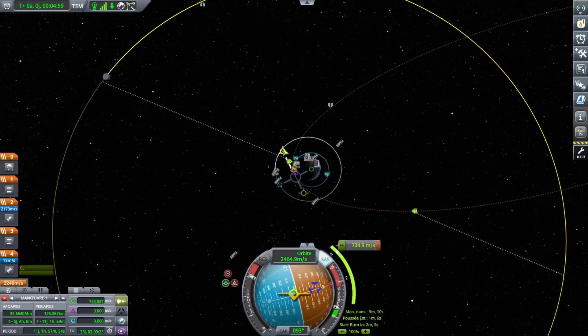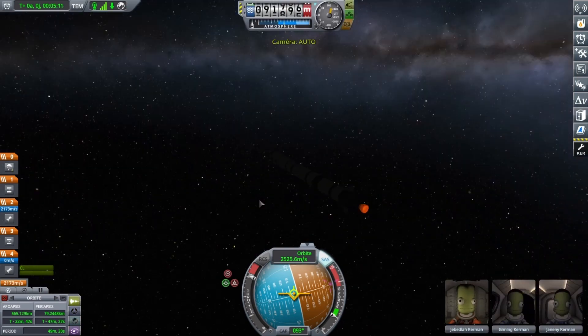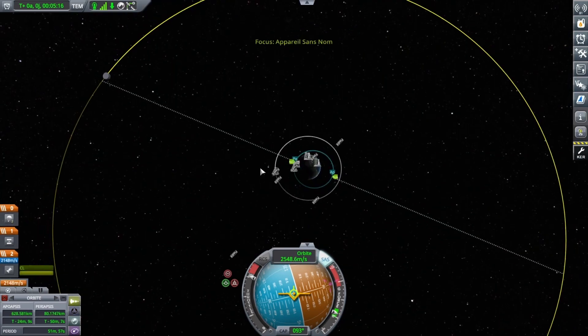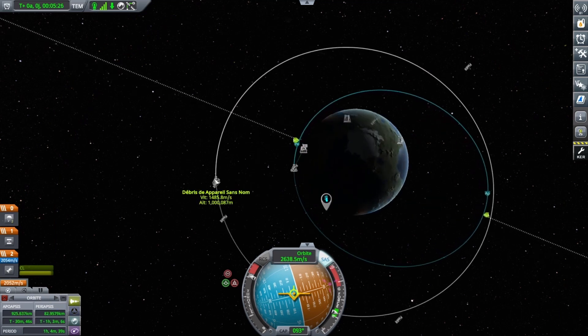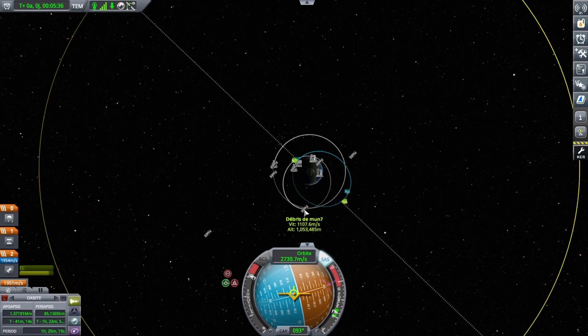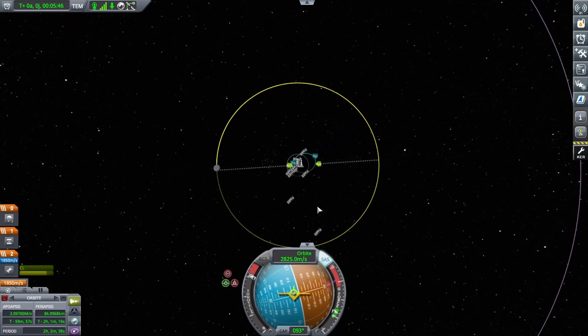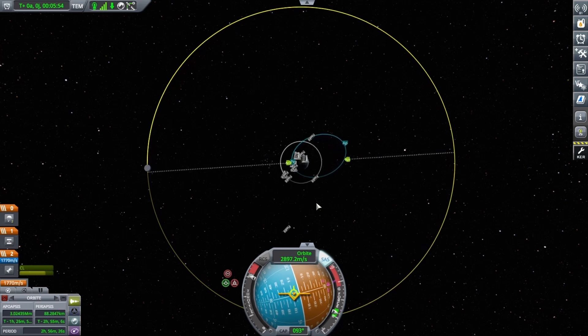As you can see, there's already something orbiting around Kerbin because I made the tourist missions after building the space station, but I want the space station reveal to be at the end of the video since it's the most important part. I'm raising up the apoapsis but won't show this in real time as it's not the most important part.